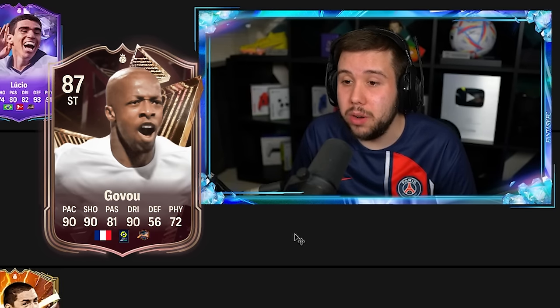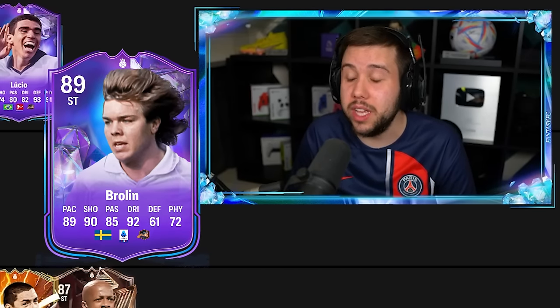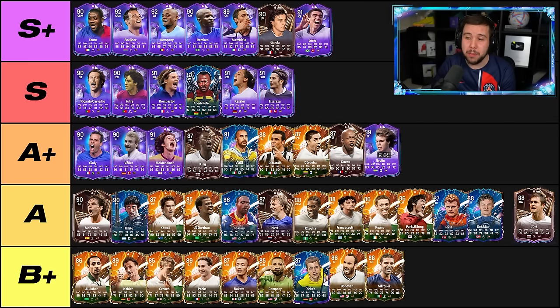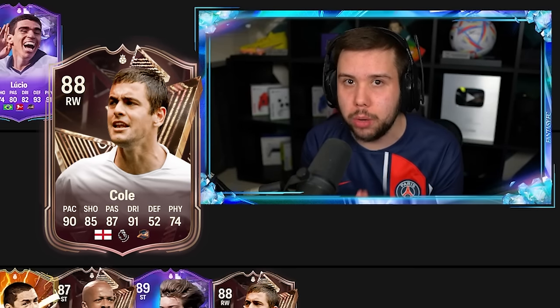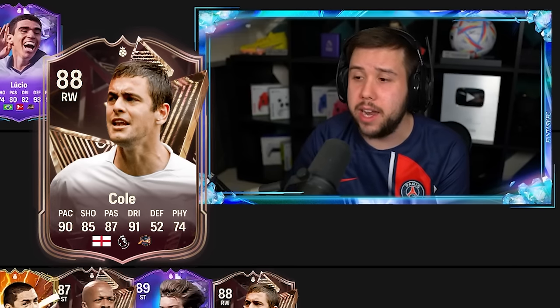Govu — not bad, not an amazing card but not bad at all. Shooting is there, the pace is there, he doesn't feel amazing on the ball but doesn't feel bad either. Definitely better than all the strikers in the A tier. I'm going to put Govu in the A plus. Brolin — actually very cheap compared to how good he is. Value wise, he is very, very nice. I'm not going to say he's on that Paolo Futre level though — he's a good card, but A plus. Cole triple threat card — underrated, always been underrated in my opinion. A card that I'm going to put on the same tier as Brolin. When you use this card in game you'll realize how good he is on the ball, how he isn't a weak player, he has a bit of strength to him. A plus for Cole.